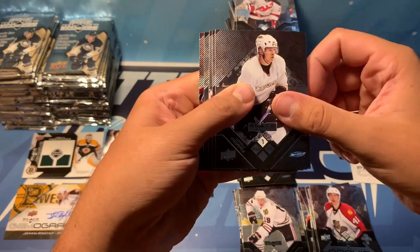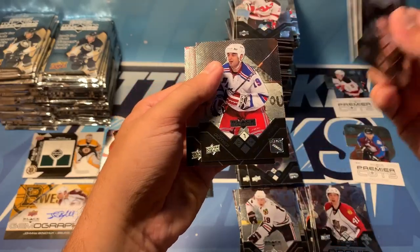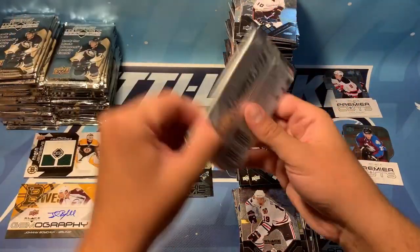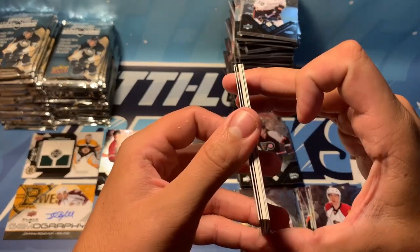We've got Corey Perry, Daniel Breer — double diamond — Matthew Guerin, Scott Gomez, and Alexander Semin. This pack feels a bit thicker — looks like we've got something there. We'll pull everything to the front for a little slow reveal.